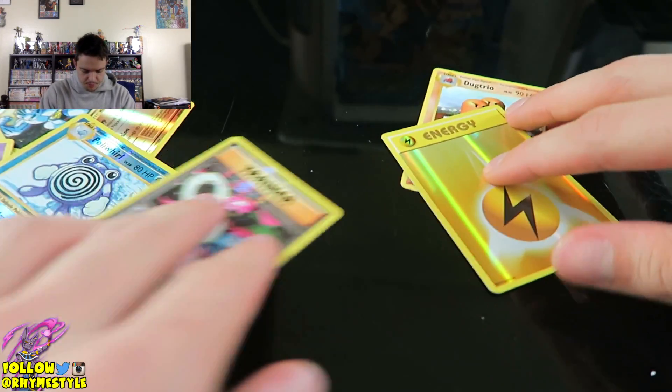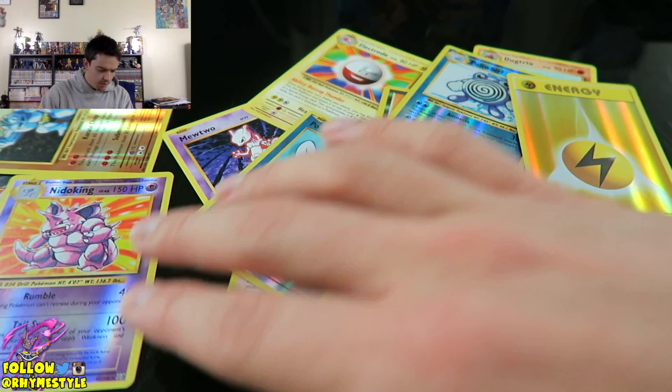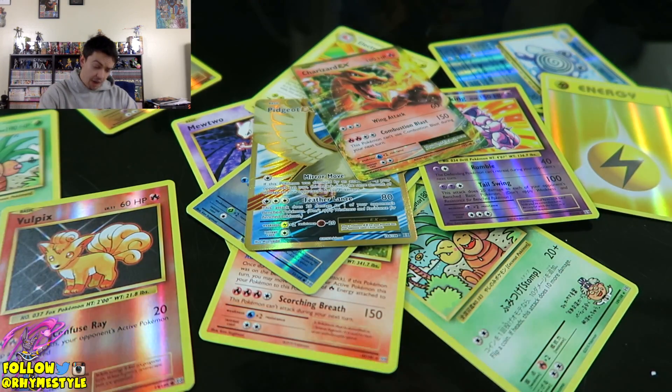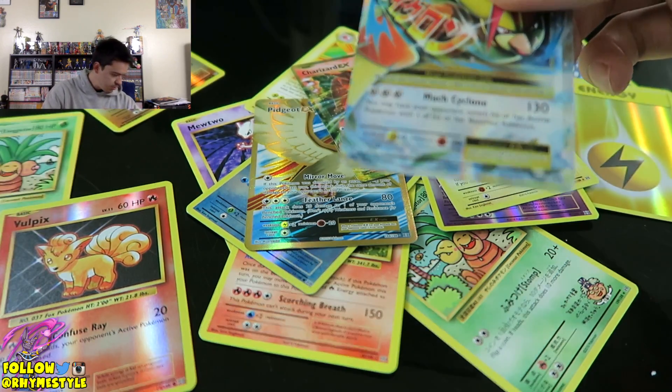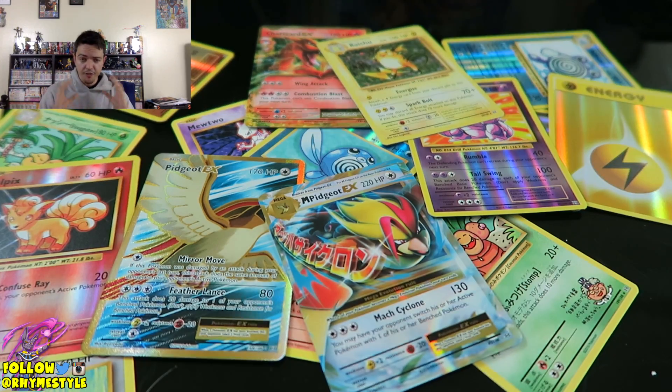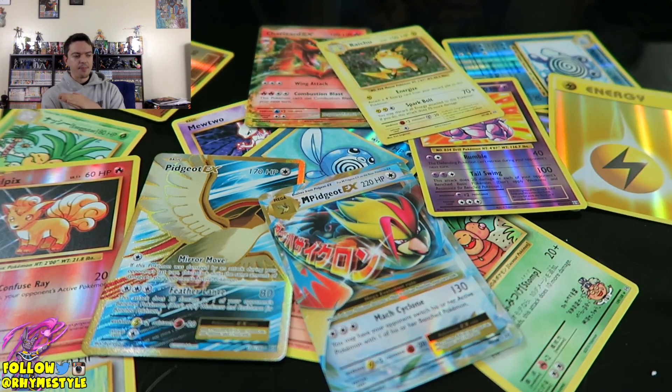My leg! Okay, I'm good — I feel circulation in my legs again. We did not get the Mewtwo but we got a lot of awesome pulls. Let me move everything over so you can see the overall best pulls: the full art Pidgeot, the reverse holo, the Charizard EX, and definitely the Raichu, the mega Pidgeot — these are the best ones by far. Now what you guys need to do is go watch Leonhardt's link in the description, comment on this video, leave a like, and let us know who had the better pulls. If you want to see more pack battles, leave a comment or a like and we'll bring them back. Next time we'll do an ante and you guys can suggest what happens to the loser — like smash an egg in my face. I hope you enjoyed this video, I'll see you guys in the comment section below — peace!